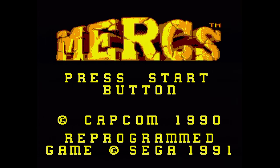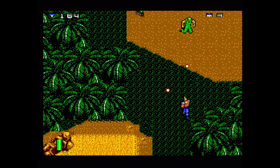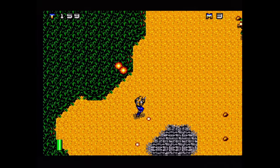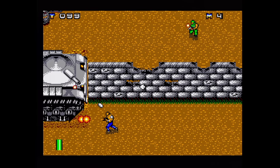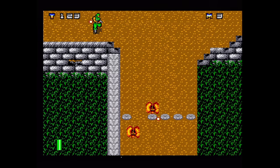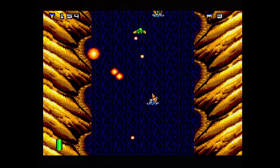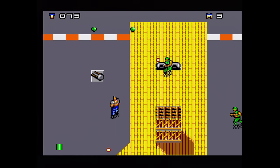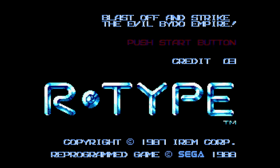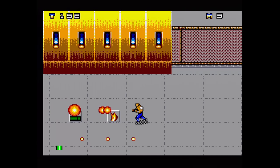If you want a piss-poor port, there's the Master System version, released only in the PAL region in 1992. Once again it's single-player only, with no special modes to compensate. The first thing you notice is how ugly this game looks — enemies exhibit choppy movement when more than one is on screen, and the artwork is quite ugly. Look at these tanks with their tiny turrets — very poorly drawn. The collision between you and the background is often suspect, and there's no music during the levels at all, just a few generic sound effects. The only time you hear music is at the title screen and right before a boss. This is a four megabit game, one of the largest on the console, yet it makes the game feel so empty and primitive.